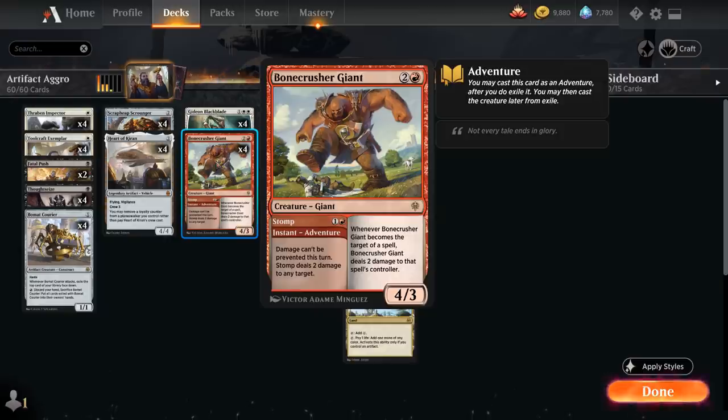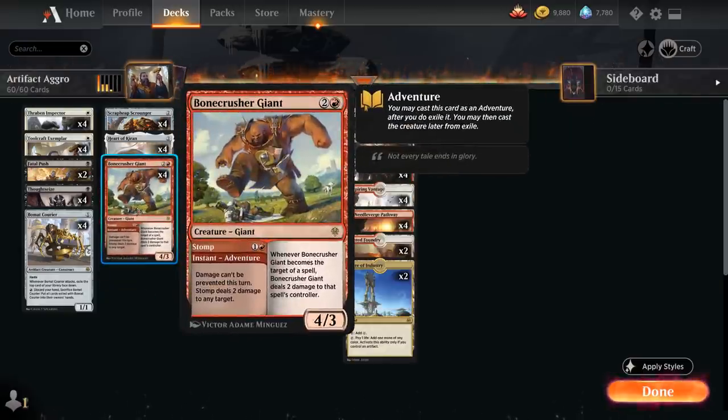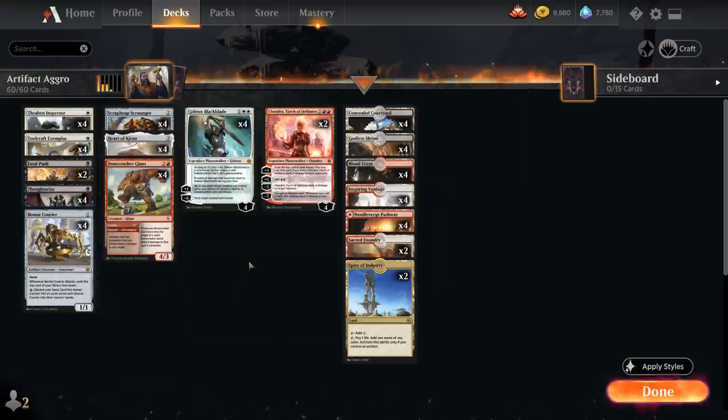We also have the full set of Bonecrusher Giant. We're often going to use the two-mana adventure Stomp first, dealing two damage to any target, and then getting access to a 4/3 creature afterwards. Adventures are also quite synergistic with Beaumont Courier since they can wait for us in exile without having to sit in our hand.